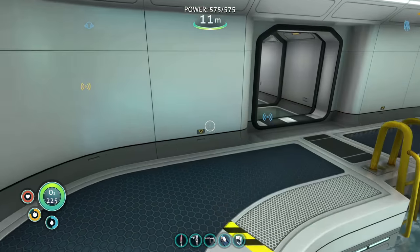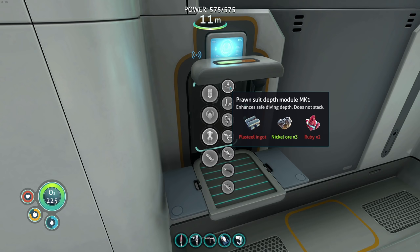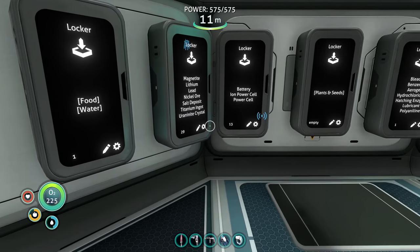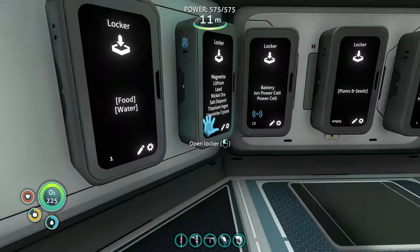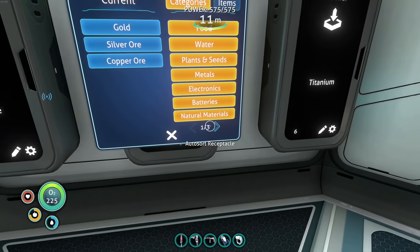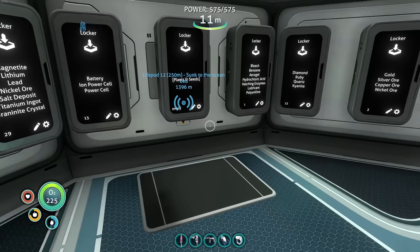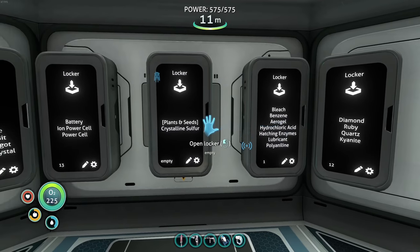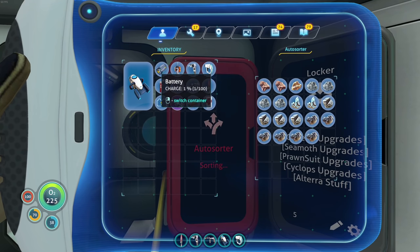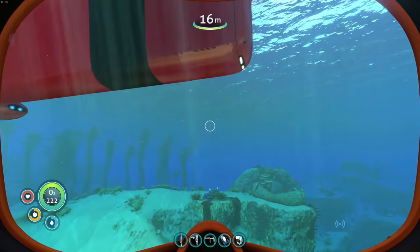Those are gonna take just a little bit of forever to get charged up. We need some upgrades - prawn suit depth module, needs ruby times two. Do I have plasteel ingots? Oh - I had a Cyclops engine efficiency module the whole time! We need to go put that in right now. Let's drop some stuff off. I don't have nickel marked anywhere, let's throw nickel in here as well. Crystal sulfur should be sorted out too - there we go, that's in there. Now I should be able to put all this in here and get it sorted out.